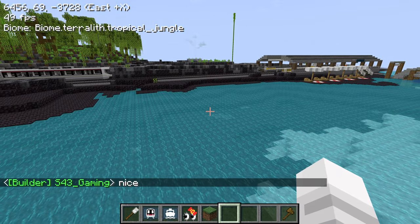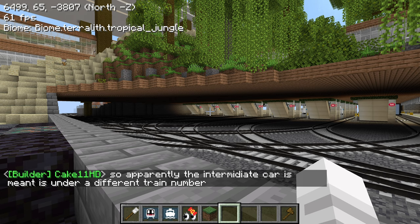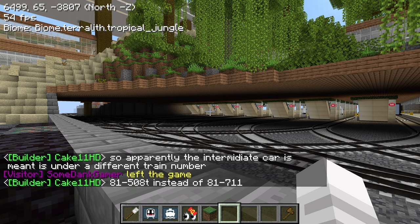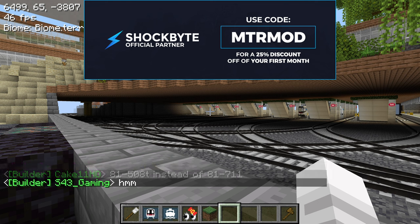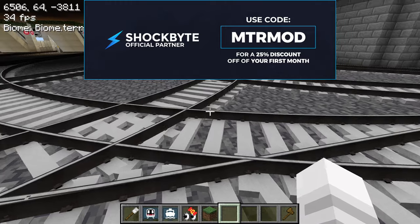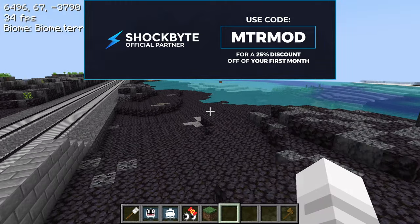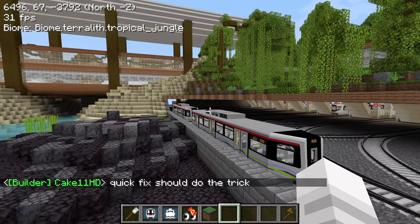As you know, Nemo's Transit Expansion (NTE) now allows you to add custom OBJ models into the game. Before we dive into that, I want to talk about Shockbyte, which is a server hosting platform where you can have a server to play with your friends. You can also host the online system map on there too, so everyone can take a look at the railway map together. Use the code 'mtrmod' to sign up and get 25% off your first month at Shockbyte.